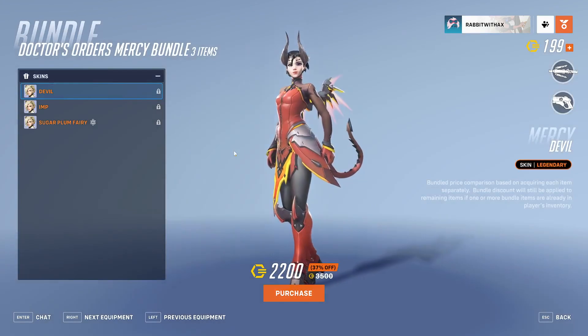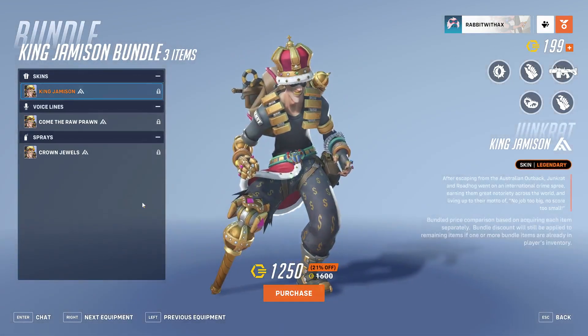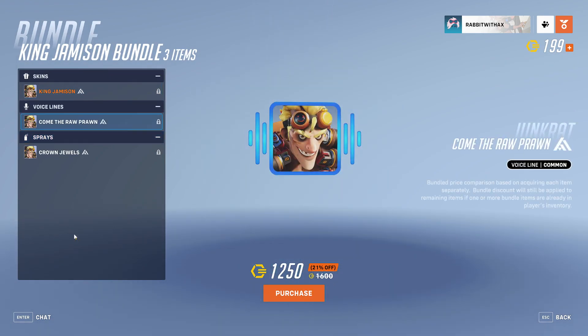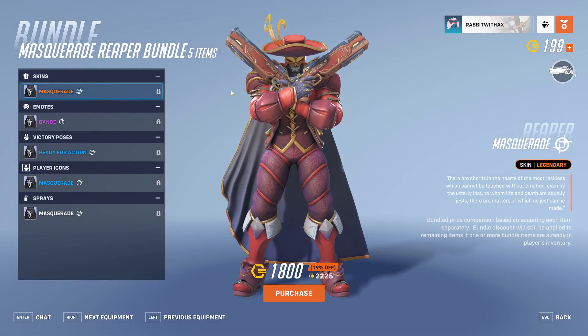We also have the Doctor's Orders Mercy bundle with the Devil Imp and Sugar Plum Fairy skins for Mercy. We also have the King Jameson bundle with the King Jameson skin for Junkrat, the 'Don't You Come the Raw Prawn With Me' voice line, and the Crown Jewels spray.